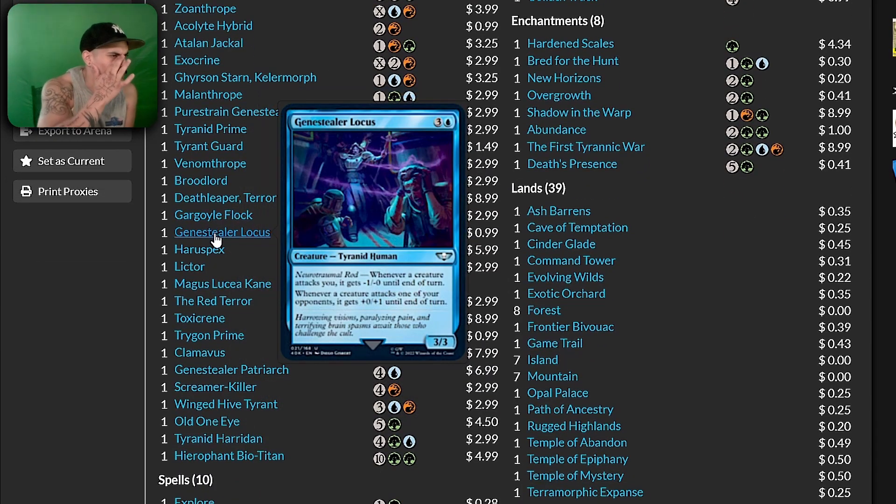Genestealer Locust — whenever a creature attacks you it gets -1/-0; whenever a creature attacks one of your opponents it gets +0/+1. Take that card out of the deck.